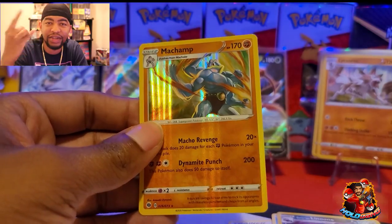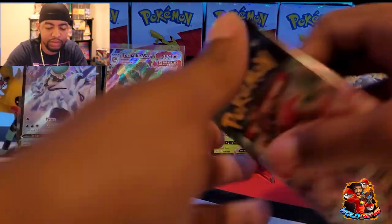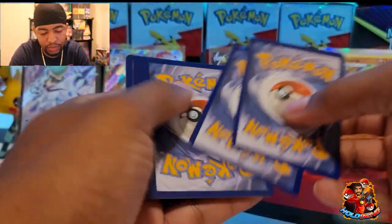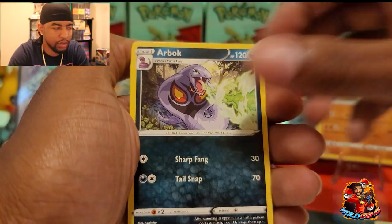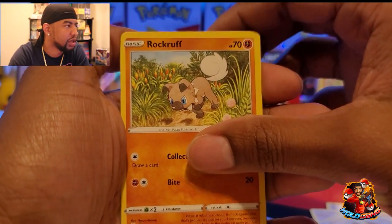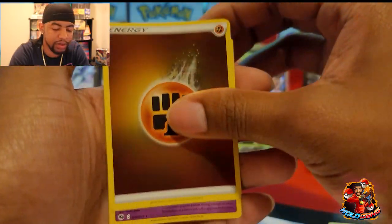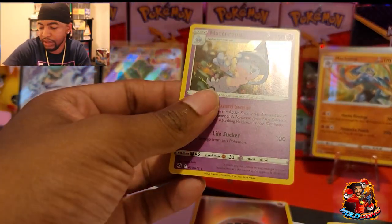So we got ourselves another holo — holo gang, nothing but holos! Can we get something else now? Even though we like holos, I want something crazy though — this video is going on 30 minutes. Code card right there. Fire, water — Arbok, Hop, Wooloo, Rockruff, Vulpix, Potions, Fullhill, Rolycoly. Reverse holo energy and a holographic Hatterene — so we got ourselves another holo, holo gang! That's four holos in this V box, nothing too crazy though.